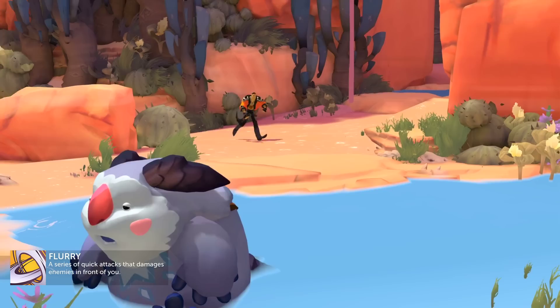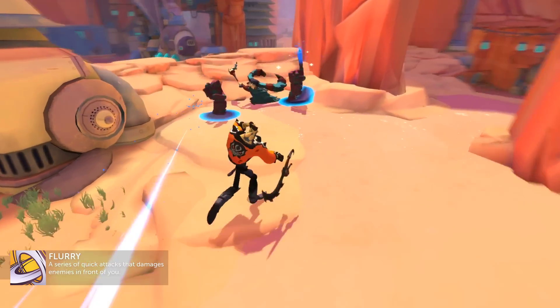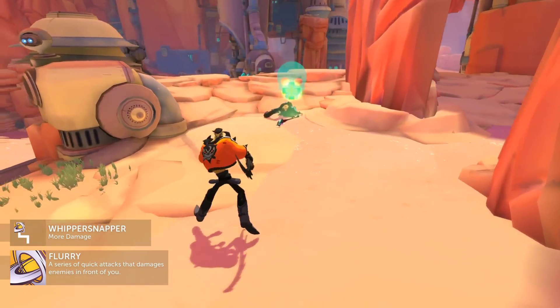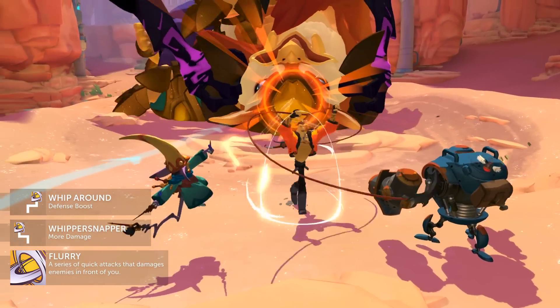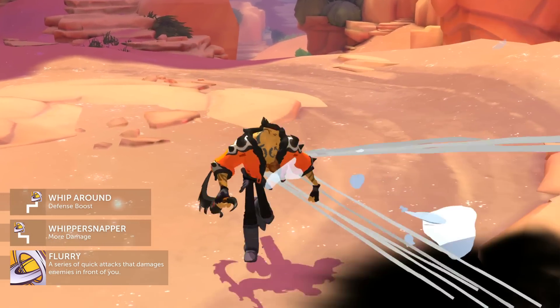Ramsay's Flurry. A series of quick attacks with his blade that damages enemies in front of you. Whippersnapper causes it to perform a powerful final strike for a brutal burst of damage. While Whip Around deflects projectiles and hits enemies around you, but deals reduced damage — the go-to upgrade for defending your turret.